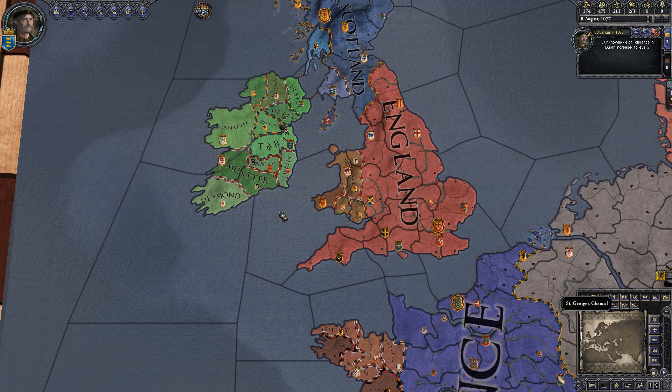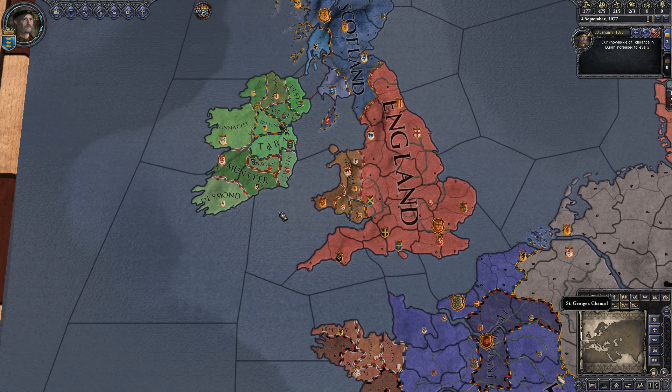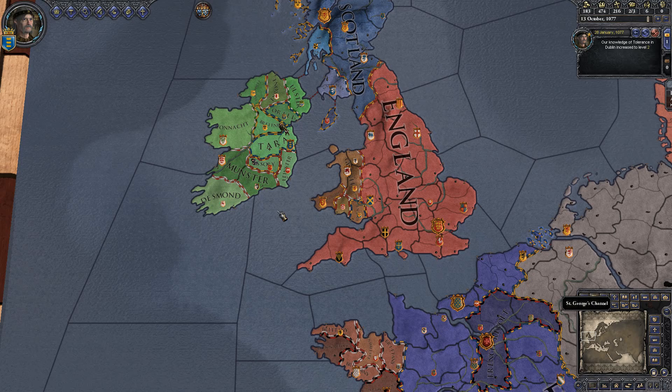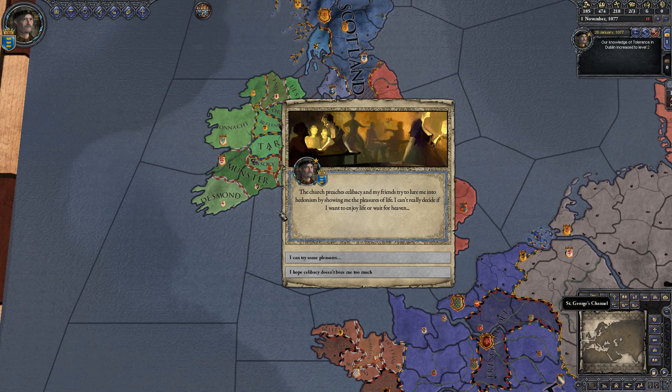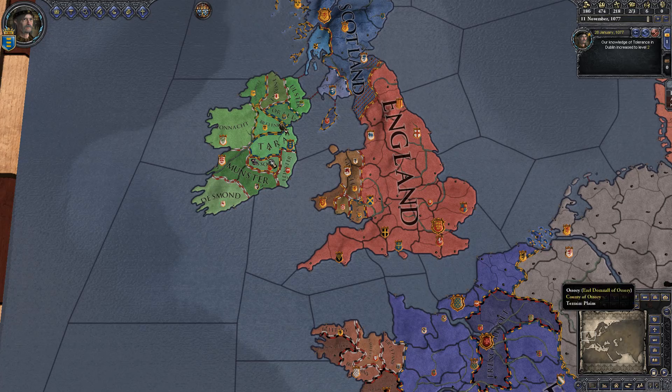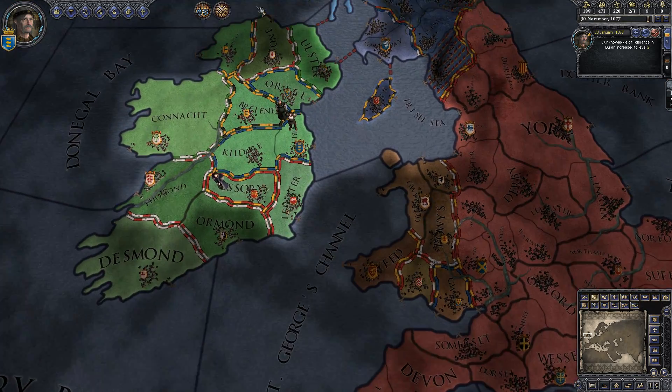Another tactic to pay attention to — this seems to be a military episode — is that when you defeat an enemy unit, if enough of them survive, they will retreat to one of the nearby territories. Same with your soldiers; they will automatically do the same.